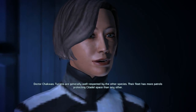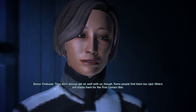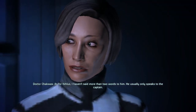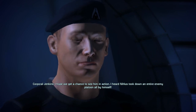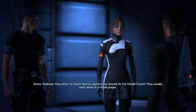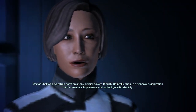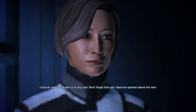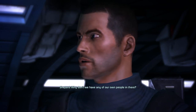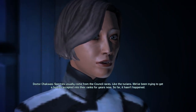What can you tell me about Nihilus? — Turians are generally well respected by the other species. Their fleet has more patrols protecting Citadel space than any other. They don't always get on well with us though — some people find them too rigid, others still blame them for the first contact war. As for Nihilus, I haven't said more than two words to him. He usually only speaks to the Captain. I hope we get a chance to see him in action — I heard Nihilus took down an entire enemy platoon all by himself. — What do you know about the Spectres? — They work directly for the Citadel Council, usually alone or in small groups. Basically they're a shadow organization with a mandate to preserve and protect galactic stability — at any cost. Spectres operate above the law. Humanity's been trying to get a human accepted into their ranks for years, so far it hasn't happened.